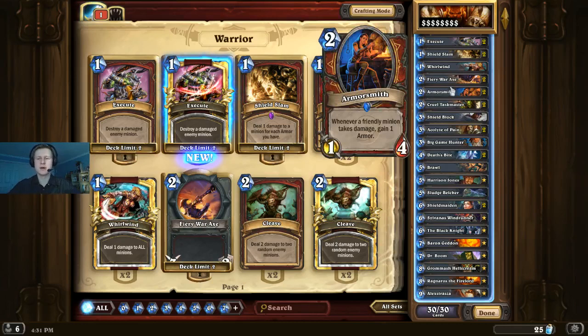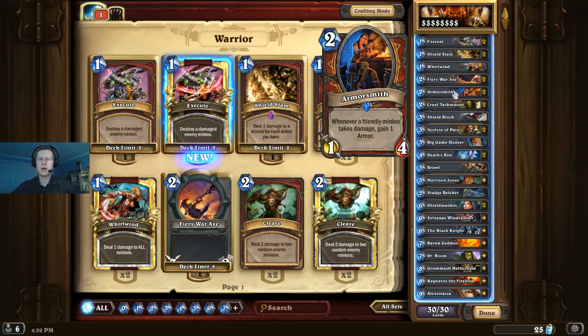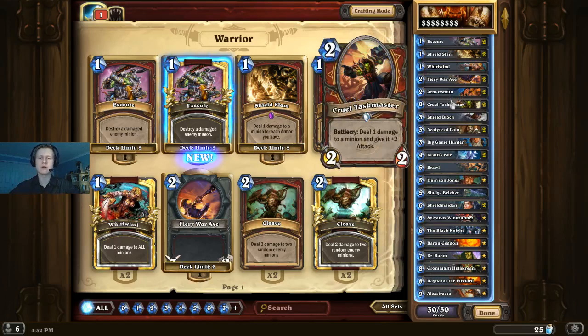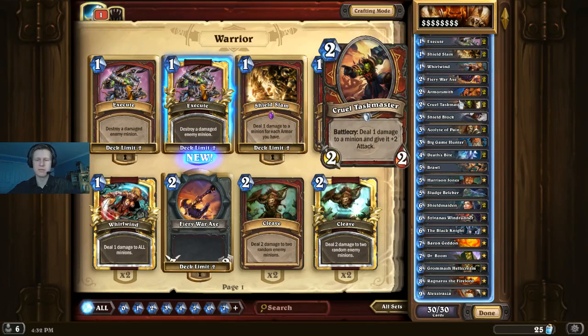Moving on, we have Armorsmith. It enables our Shield Slams and just lets us gain armor. It's also a good body — we can Cruel Taskmaster it to make it a 3/3 and trade it up. It's just a core Warrior card. And of course we have Cruel Taskmaster, one of the most versatile cards in the game. We can pump our creatures to trade them up, activate Grommash to kill our opponent, kill our opponent's creatures with one health, ping our own Acolyte to draw a card, or ping Armorsmith to get armor. Very strong card.